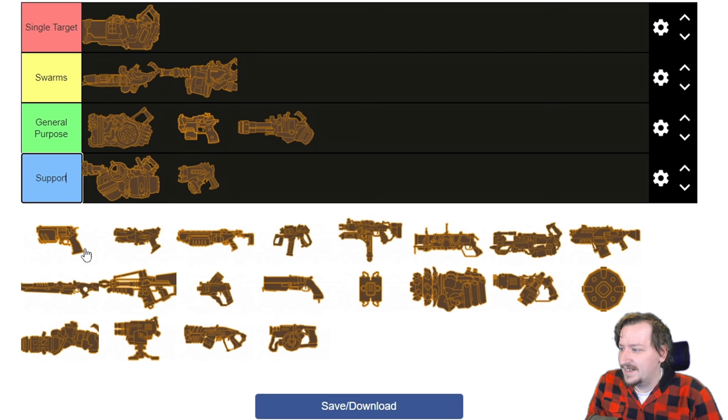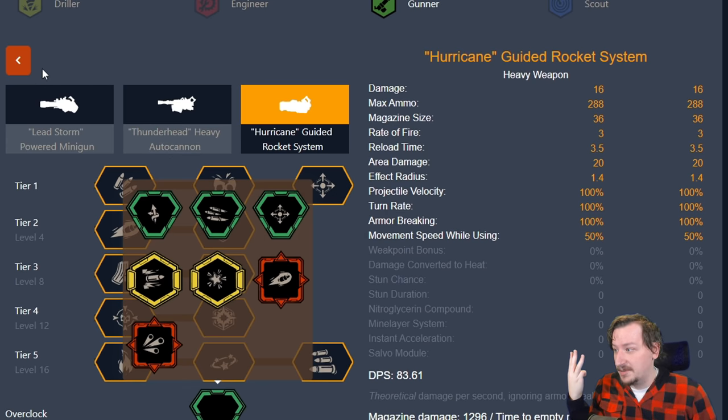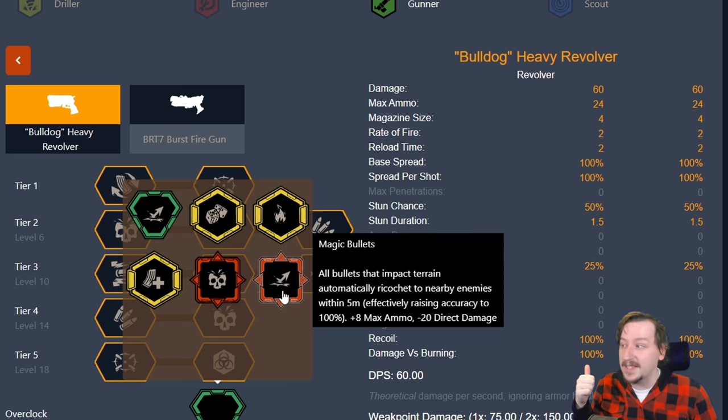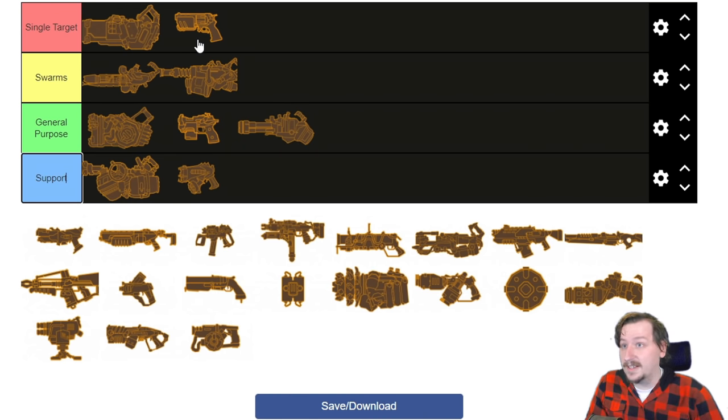Next we have the Bulldog Revolver — this gun is super fun. I would put this one into single target damage; that's where the Bulldog really shines, especially with overclocks like Homebrew Powder, Volatile Bullets, or Elephant Rounds, which all just give you even more damage. The only one not really for single target is Magic Bullets, where it becomes way better for supportive rolls or for swarms, slowing everything down. It's great for taking out big threats like Praetorians, Oppressors, Menaces, Spitballers, anything at distance. You can build this to be pretty much a pocket sniper rifle.